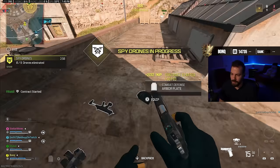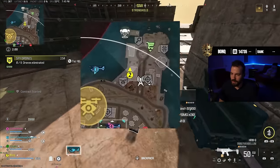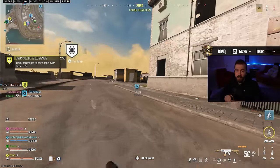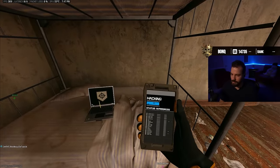We do a combination of contracts: scavs, the new drone contract that they just added with this update — they're very quick, you just shoot down the drones in the little area and you get an advanced UAV which is helpful for fighting teams and knowing how to rotate — and intelligence contracts because they give you money over time.